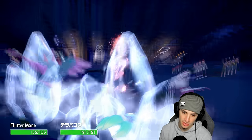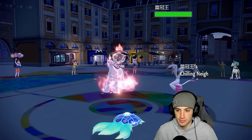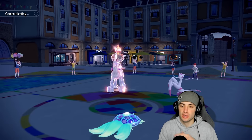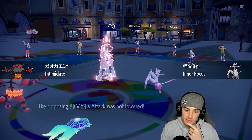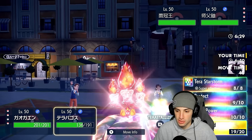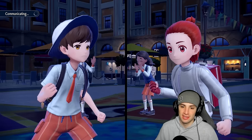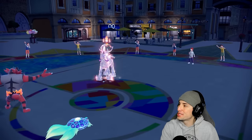Glaceon goes for Glacial Lance — Terra Shell should soak it pretty well. Attack drops can be a little scary but I don't mind it. Fluttermane dies out here, so we're forced to bring in Incineroar. From here we'll probably just fake out that slot and start throwing Terra Starstorms. I'm reading a Protect from Glaceon — I'll fake out Maushold and go Terra Starstorm. Pretty sure they're Protecting Calyrex — no doubt in my mind that shield is going up.